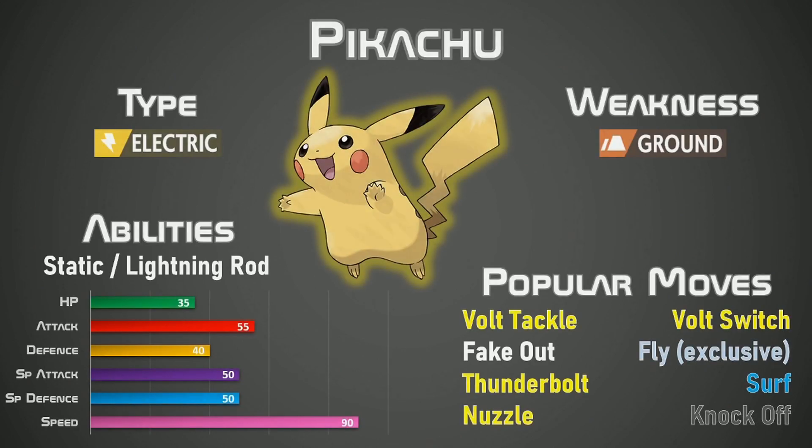The first Pokemon we're going to talk about is none other than the mascot itself, Pikachu. This is more of an introduction as to how I'm going to be managing this series. Pikachu is an Electric type and while the stats are not that impressive the speed stat is definitely something pretty good. It also has the ability Lightning Rod. Lightning Rod redirects any electric attack to Pikachu and increases the special attack stat. Pikachu also has some very good moves including Volt Tackle, Fake Out, Thunderbolt and Nuzzle, and it can even swap out with Volt Switch.